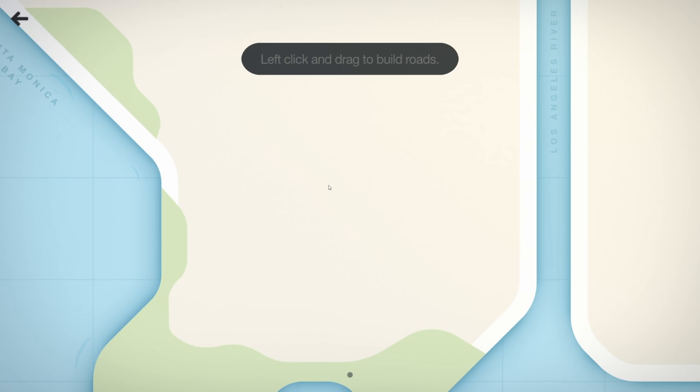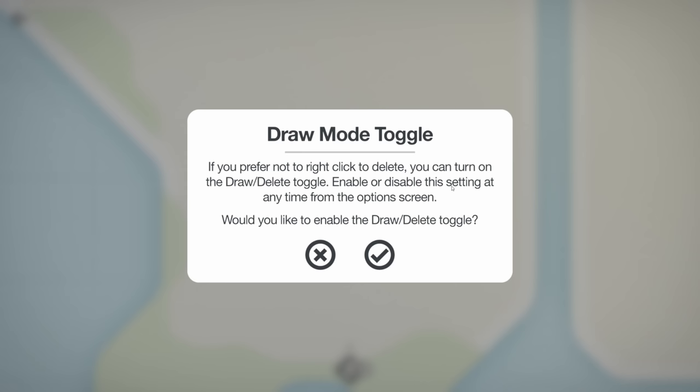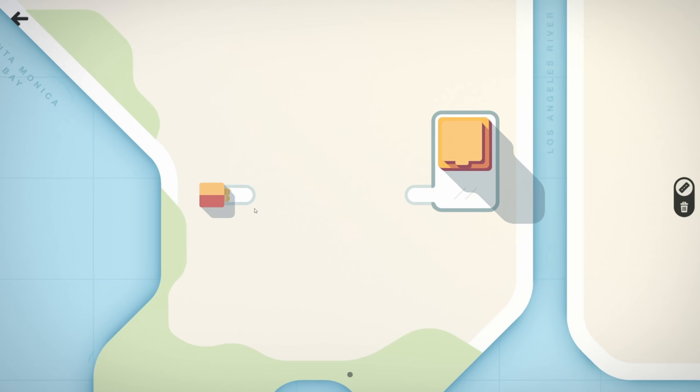Left click and drag to build roads, right click and drag over roads to delete them. There's a draw mode toggle if you prefer not to right-click delete — you can enable or disable it at any time. I'll enable the draw-delete toggle — yes, I like that. That way you know what you're doing.